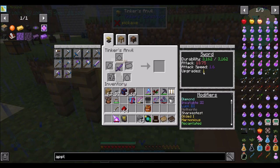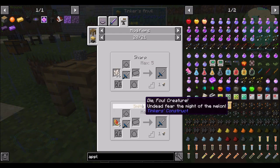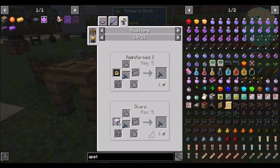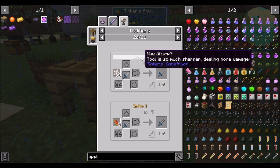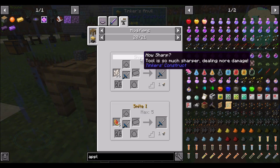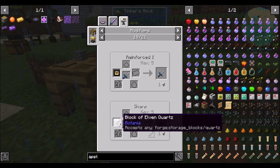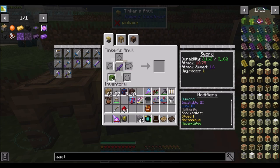We still have an upgrade slot available. Let me see what other upgrades might be available. Soulbound, reinforced, sharp, smite — cactus just adds piercing damage, which I assume means more damage. I think redstone might be the way to go here so it can swing faster.